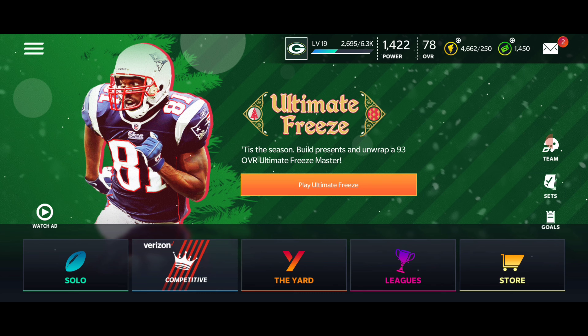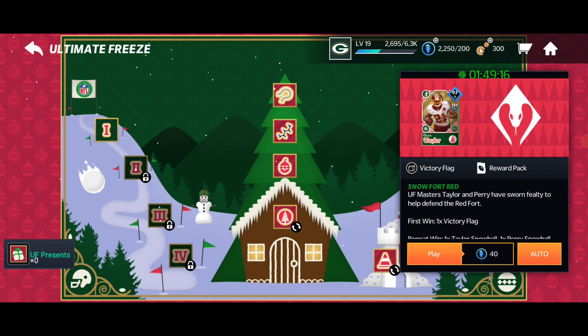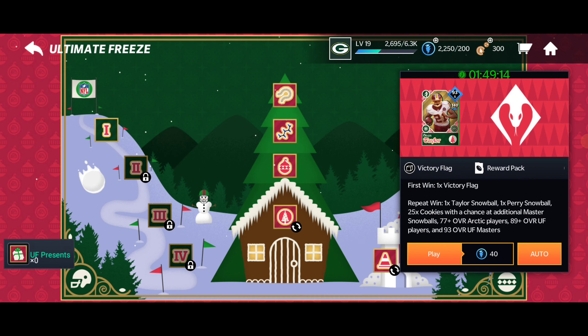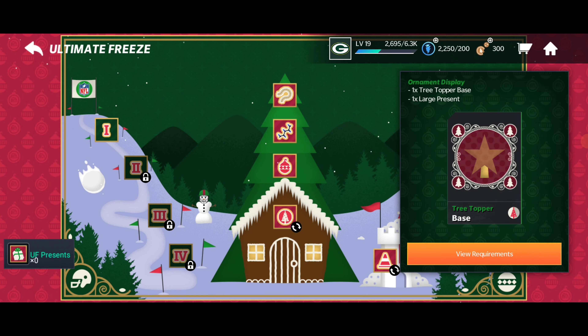A little breakdown of this: right here you're gonna get the snowballs and the victory flags. This is gonna be the money maker for the snowballs. Over here is for the presents.